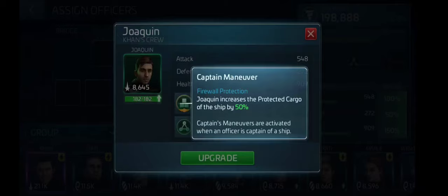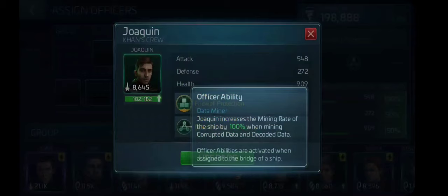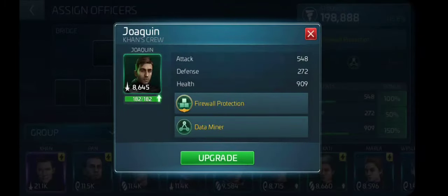I'm getting ready to level him up — I'm wondering if that 50% is going to grow when I level him up. I just need a few more credits to do so. I'll let y'all know when that happens. That says Captain, so he increases protected cargo. I am more interested in the protected cargo because when you do research, Botany Bay already, alone, out of the box, can mine pretty quick. You add that research done to it, it's going to mine faster. You add this guy here, it's going to mine pretty quick. Joaquin increases the mining rate of the ship by 100% when mining corrupted data and decoded data.